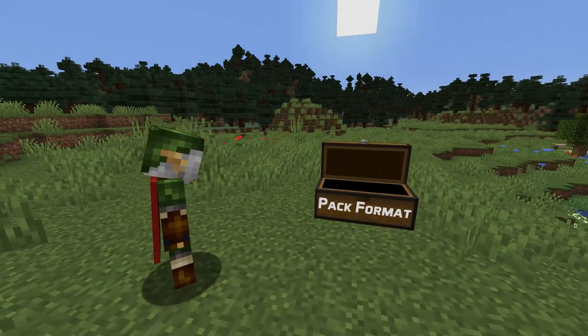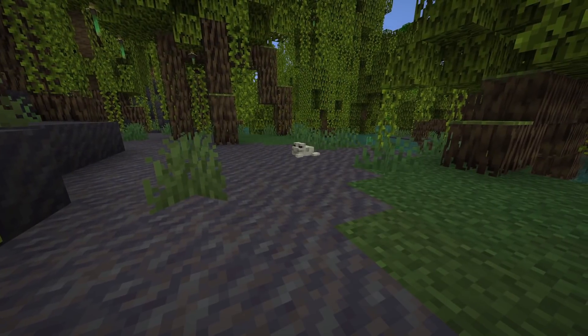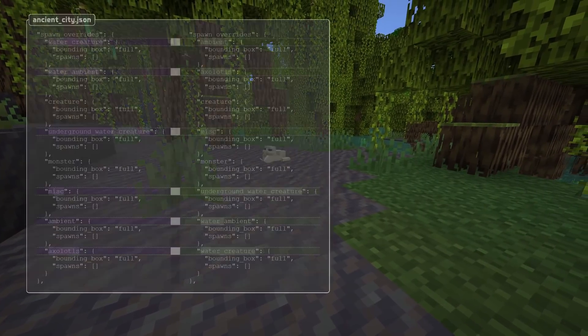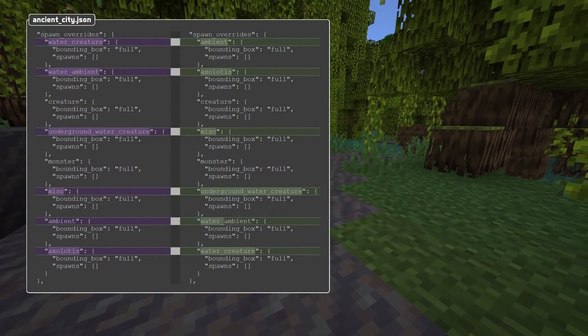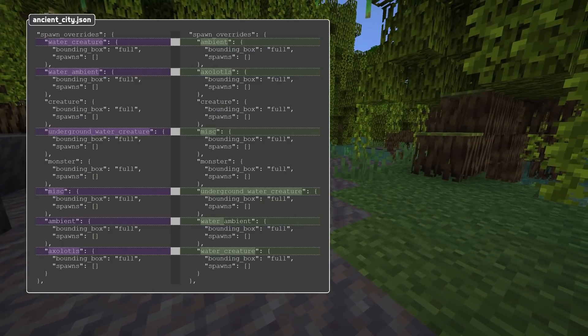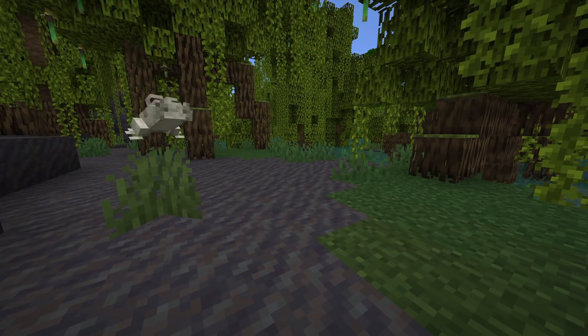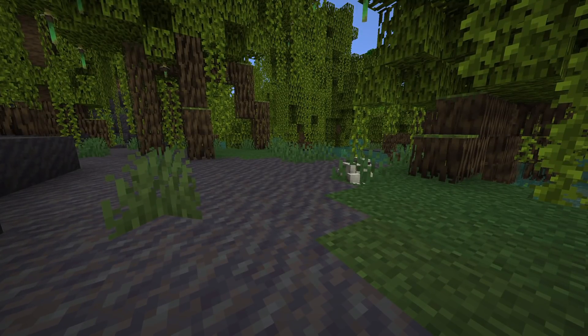Both the built-in pack, the report generated by the game and the vanilla world generation reference pack now store their object keys sorted alphabetically, with the exception of type fields and parent fields — those get listed first. This makes diffing the files easier when things change and avoids false positive changes from the fields moving around.